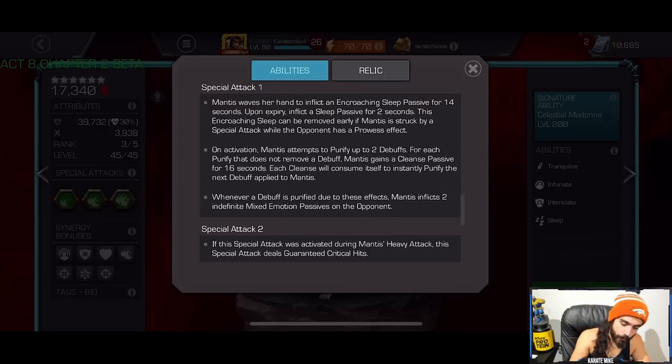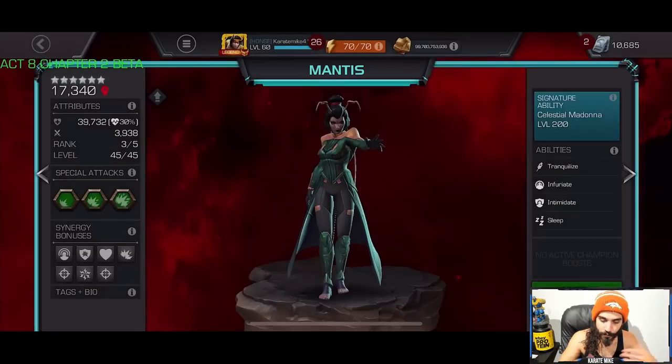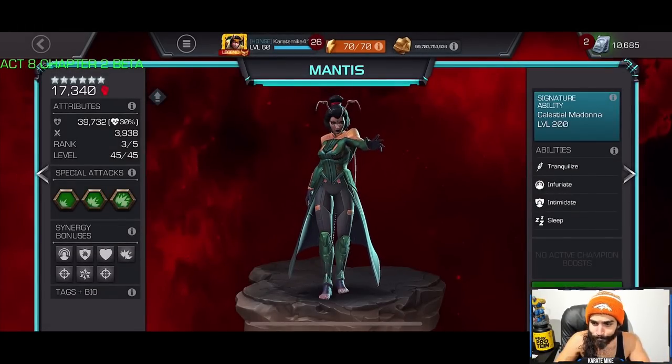Special 1: she waves her hand and puts an Encroaching Sleep passive for 14 seconds — essentially an encroaching stun for the opponent. On activation she also purifies two debuffs. If she has no debuffs she gets a Cleanse passive instead, allowing her to purify two debuffs when she gets them. Whenever a debuff is purified due to that effect she inflicts two Mixed Emotions on the opponent. So for me she's kind of like if Hercules had a baby with Tiger and the baby with Shang-Chi — maybe throwing in a little Valkyrie for the Intimidate debuff.